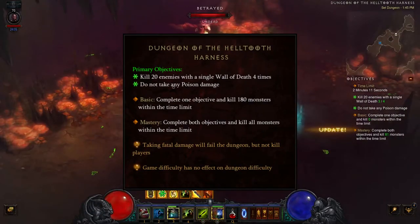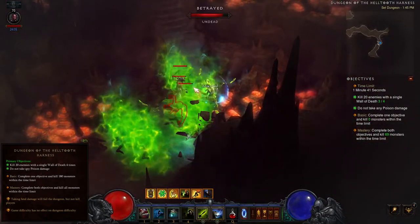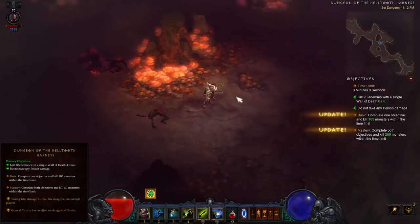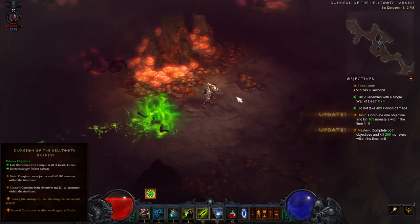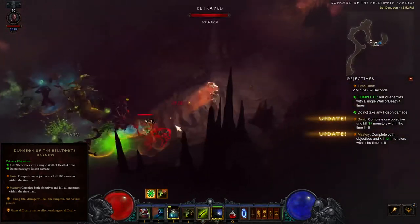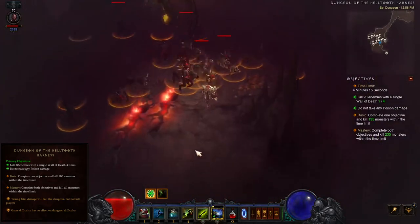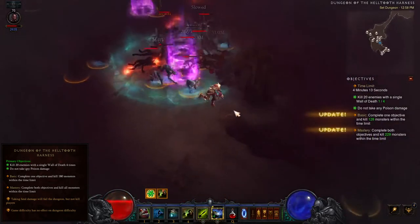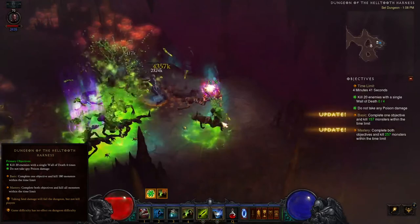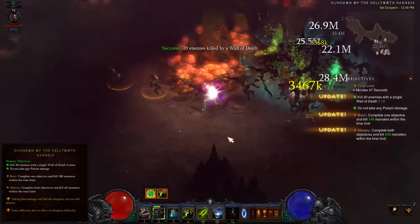The second primary dungeon objective is to not take any poison damage. If you have Mara's Kaleidoscope equipped, you don't have to worry about this at all. However, it's still possible to complete without it. There are two sources of poison: the smaller betrayed and accursed monsters, when killed, will explode and leave behind a pool of poison. You'll constantly need to stay on the move — if you stand still too long, you're vulnerable to having one of these monsters explode underneath your feet. This poison is why you need to run out of the Wall of Death area of effect when completing the first objective, kiting monsters through it while stutter-stepping away.